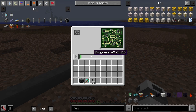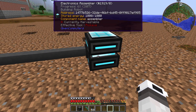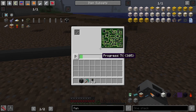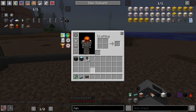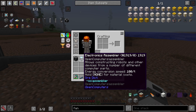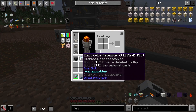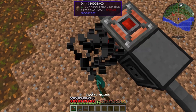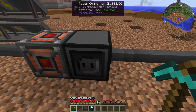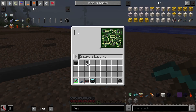Once that is done, press assemble and then wait for 200 seconds. In creative it will do it instantly, but in survival it will take energy and take a while. Also note that since the HE to RF converter converts power slower, placing a power converter between them will make it work faster than placing it directly next to the converter.